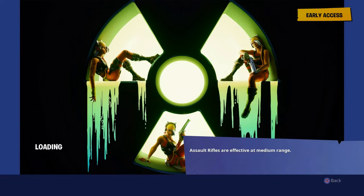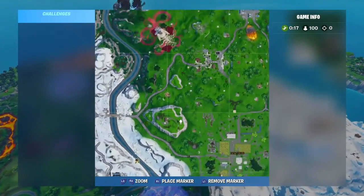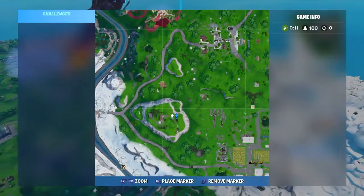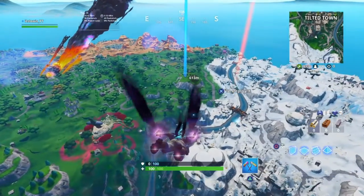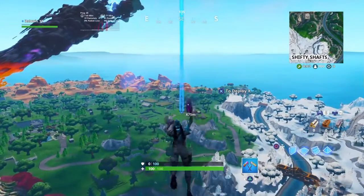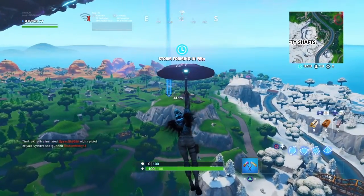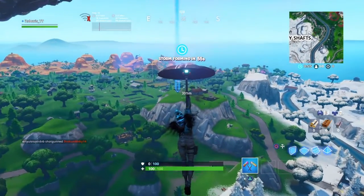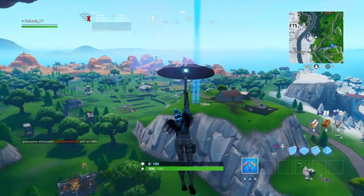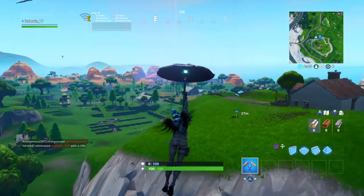This one is on the loading screen for the challenges for this week — the daily challenges that come out every day at 2 o'clock. It's located on the house on the hill, just next to Fatal and just in the middle of Fatal and Salty. You want to land on here and grab your battle star. This is the final battle star you can currently collect, so make sure you land on here and get it.